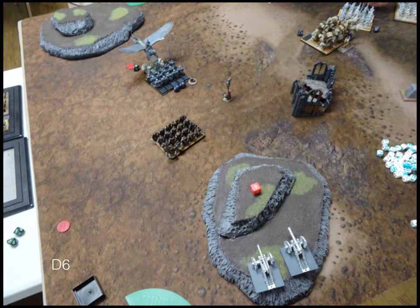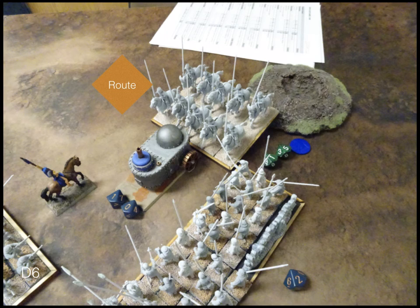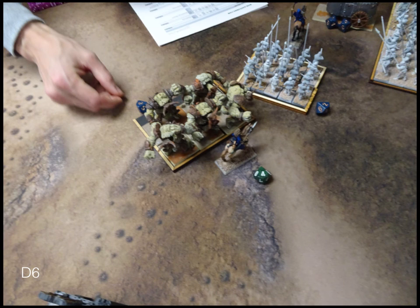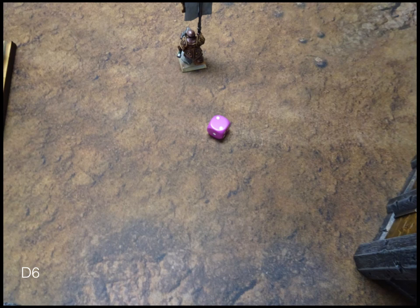Dwarves turn six: the Iron Guard trudge across to reach the other side. The Army Standard Bearer moves up and turns to keep healing the Bull Workers while remaining in his own half. The Earth Elementals charge the lone wizard. The tank goes back into the knights — and this time they don't roll double ones, so the knights are finished. The Earth Elementals only do four damage to the wizard. The Bull Workers charge the General but roll low, failing to route him. We roll for turn seven and don't get it.